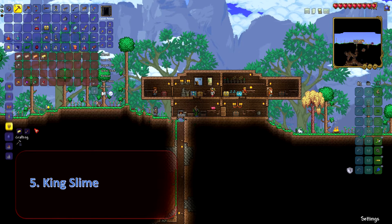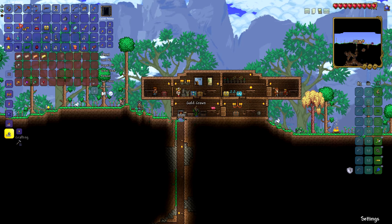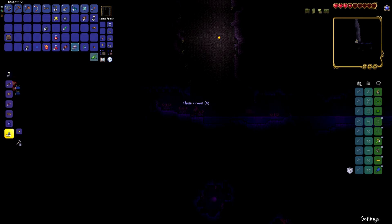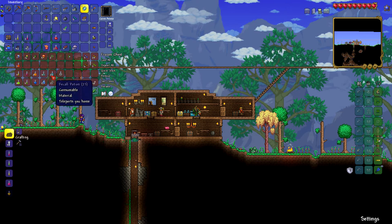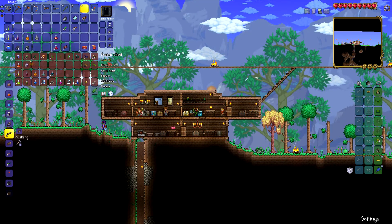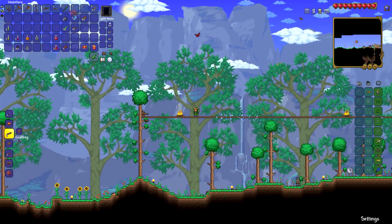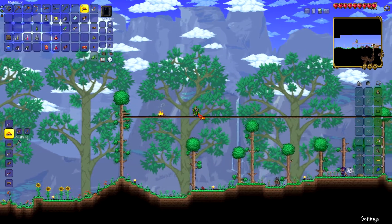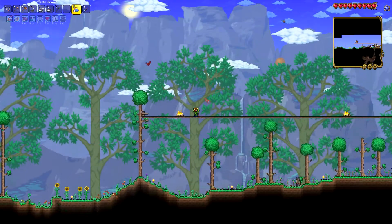Number five on my list is the King Slime. To spawn him you need five gold or platinum bars, one ruby, and 20 gel. Make the bars and ruby into a gold or platinum crown, take it to a demon altar, and use your gel to turn it into a slime crown, which lets you summon the King Slime wherever and whenever you want. To fight him, I recommend using an iron skin potion, a regeneration potion, an archery potion, having hermes boots and a hook, and using your star platform. Just before spawning him, press B on your keyboard — this drinks all your potions and eats all your food in one go.